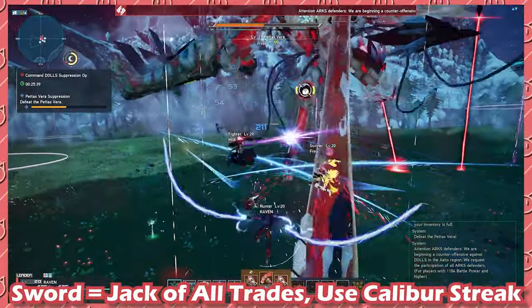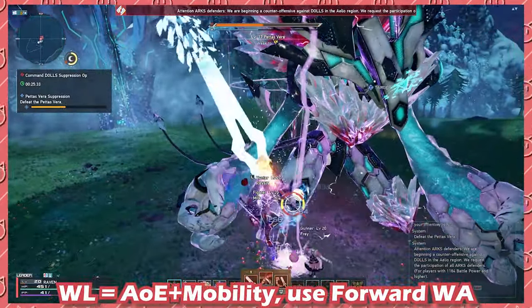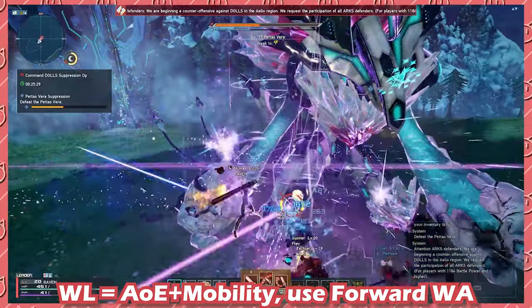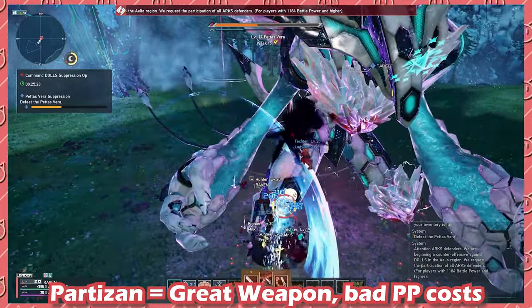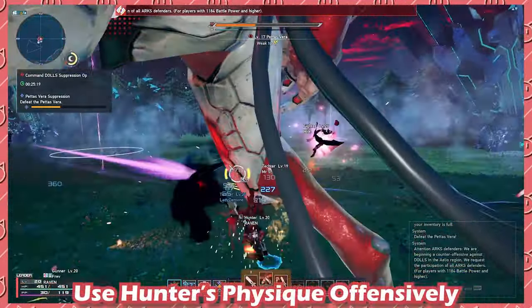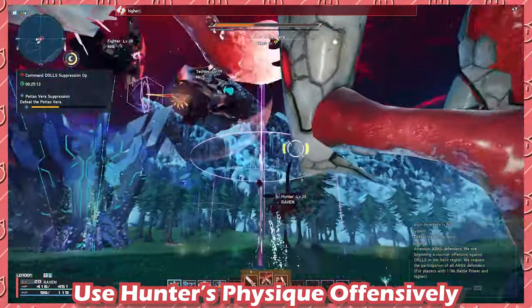In summary: Sword is a jack-of-all-trades weapon and Calibur Streak is very versatile. Wired Lance is great for AoE and mobility, and the forward weapon action leaves you in critical range every time. Partisan has a steeper learning curve due to its high PP costs but overall is a pretty fast and good weapon. Hunter's Physique should be used more aggressively as it allows you to maintain easy Avenger procs and insane uptime.